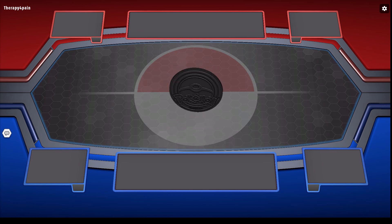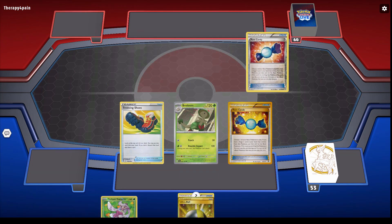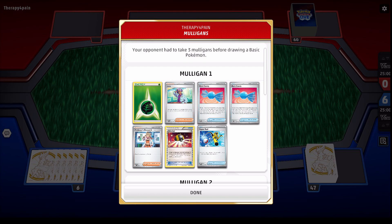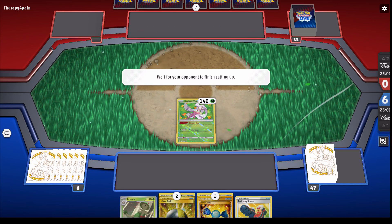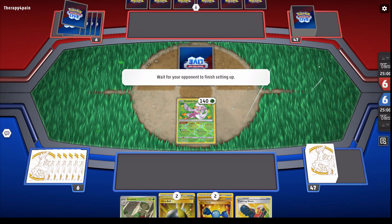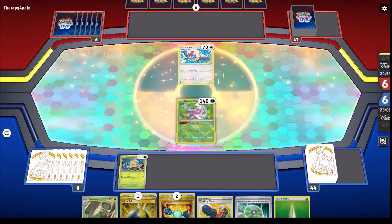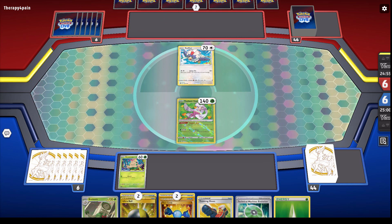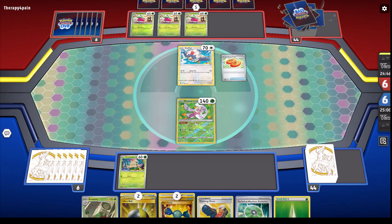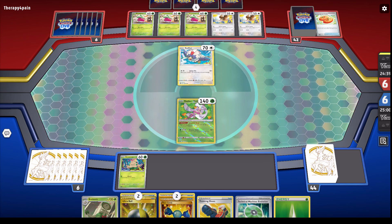Opponent flipped the coin and decided to go first — good, that's how we like it. With the Torterra deck it's fine if I play first or second as long as we open with the right cards. Of course I don't mind playing first if I open with Turtwig, Torterra, and a Rare Candy, but if not, playing second using Arven, getting the TM, and evolving through our Pokemon that way works too. If I play first and can't get the Torterra, going into Grottle next turn is still too slow — but playing second guarantees I can make an attack next turn into Torterra.